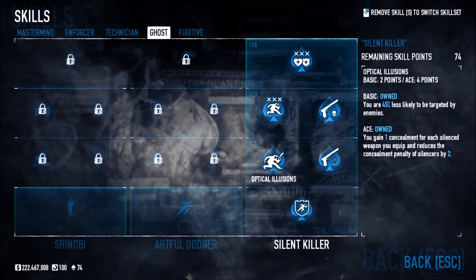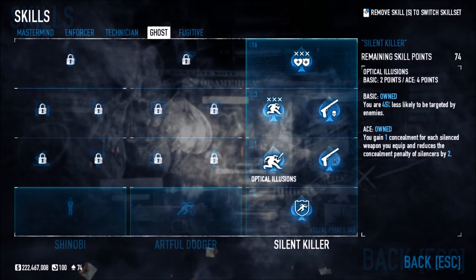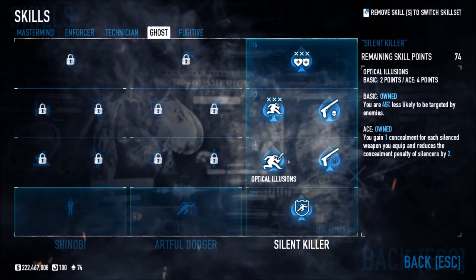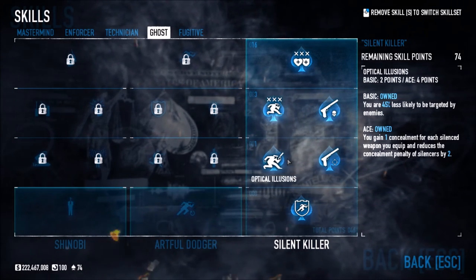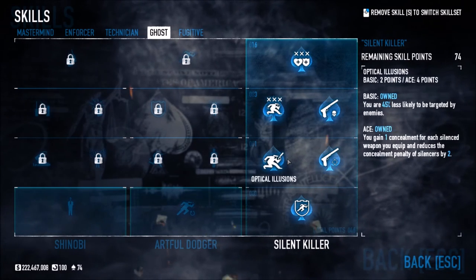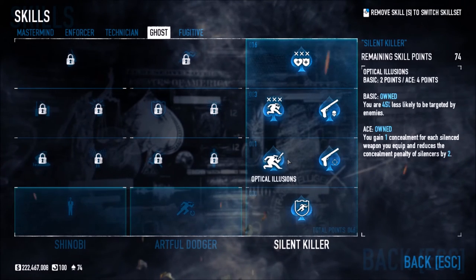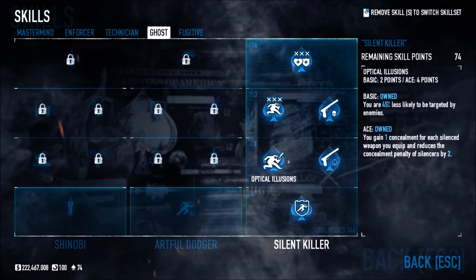Optical Illusions makes you 45% less likely to be targeted by enemies — kind of like an upgraded version of the old Chameleon or Shinobi crouch mechanic. This is great for stealth, but even in loud situations it means enemies target your teammates more, giving you the opportunity to pick them off while they're distracted. The Professional gives 8 weapon stability, 100% snap-to-zoom speed, and 12 weapon accuracy with silenced weapons.